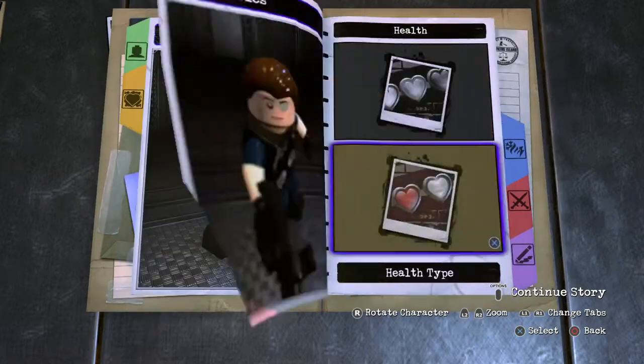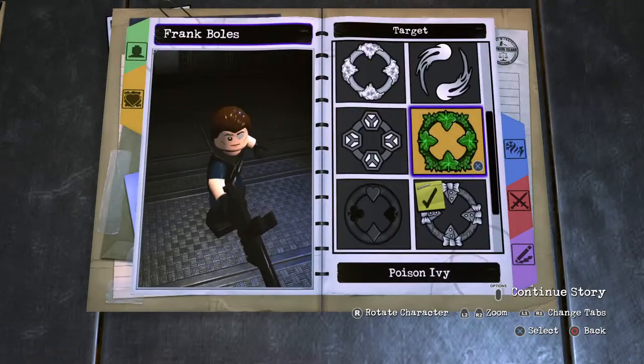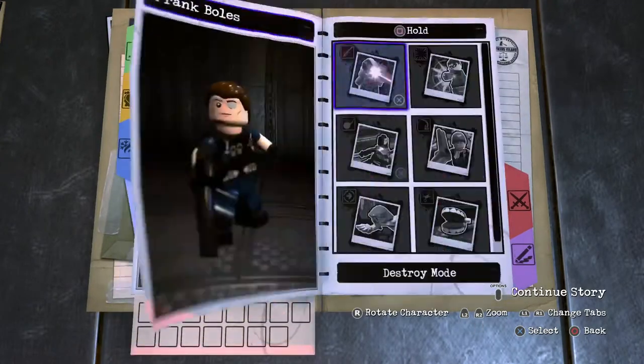And then on to the personality: red heart, standard health, voice to target modules, mercy grays, basic speed. Animation doesn't matter too much. And then on to the abilities — tap square for the fighting lunge attack.